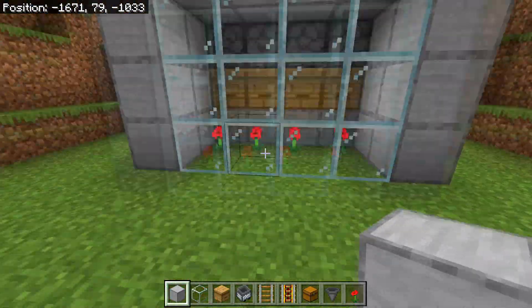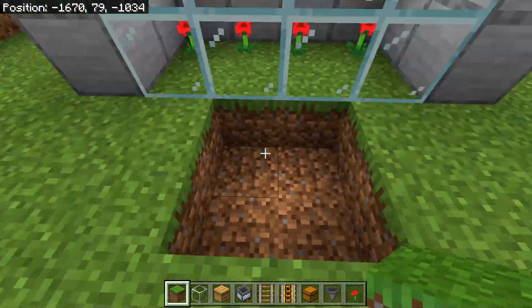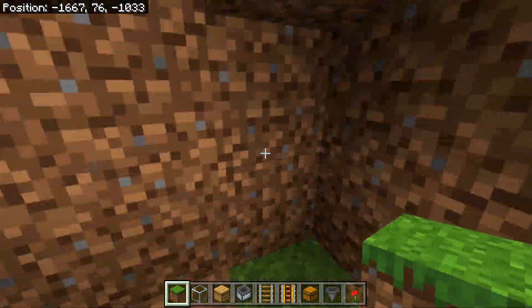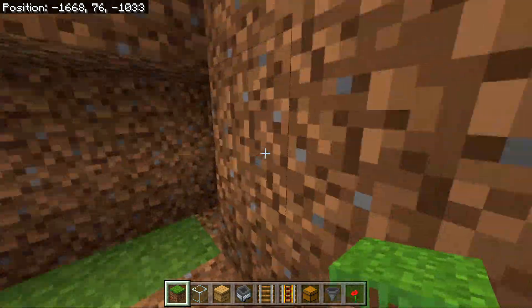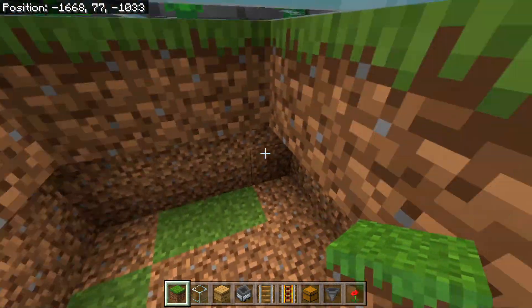And now on to the collecting system. To do that you will need to break out these four blocks right here simply so you have some room to stand in. Then you will need to break yourself down a bit — you can also break out this glass. Then simply break out the blocks which are right under the flowers. This is very important: they have to be right under the flowers, as they are right here. You can also break out some extra space simply to have more room.